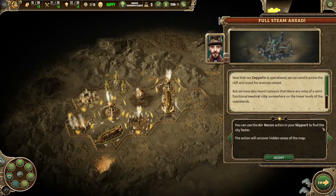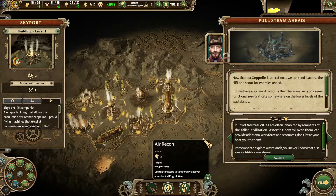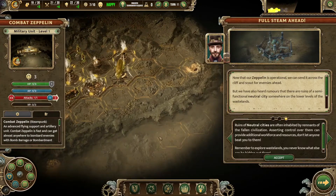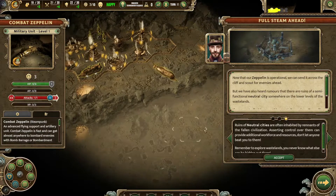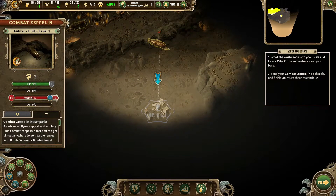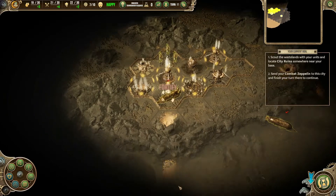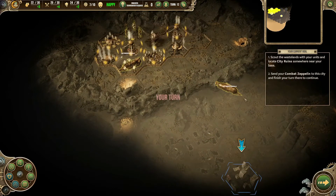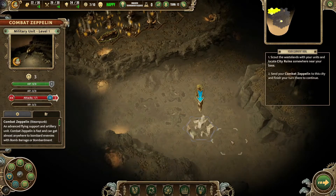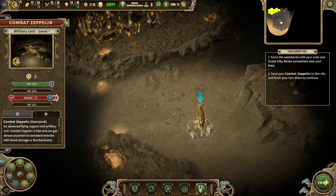You can use the air recon action in your skyport to find the city faster. Otherwise we can move our zeppelin over the map. Send your combat zeppelin to the neutral city and finish your turn there to continue.